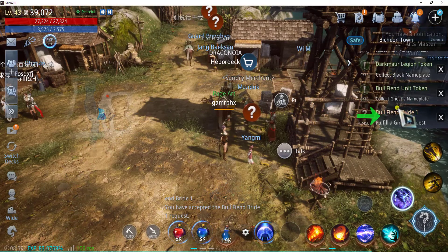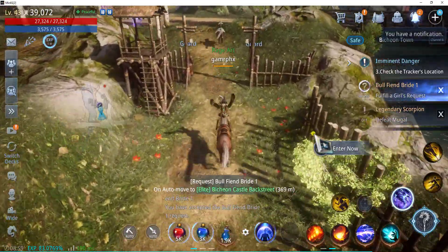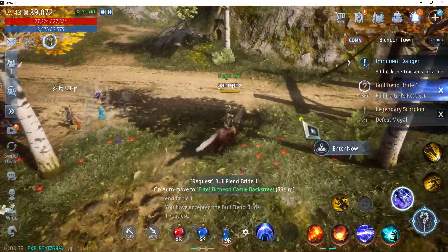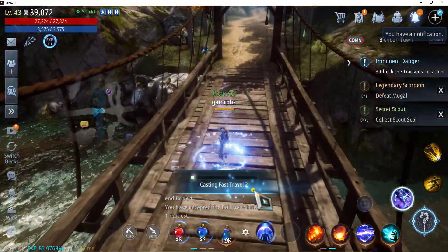Now let's click on the request on the right-hand side so that we can auto-move to the location. Looks like it's in Beach and Castle Backstreet Elite. I'll go ahead and use a fast travel scroll so that I can get there faster.